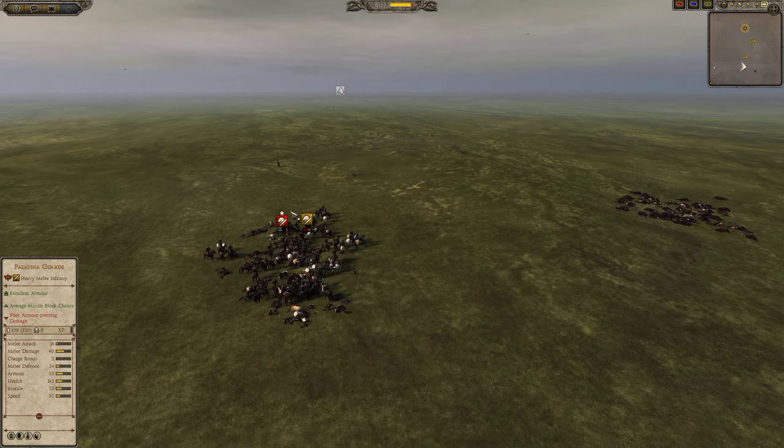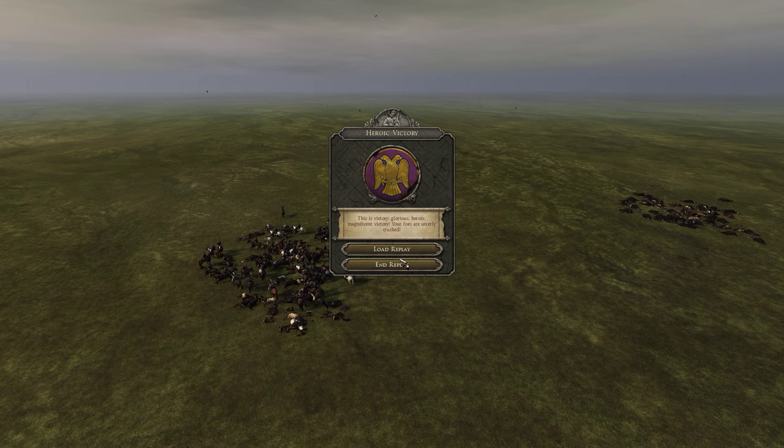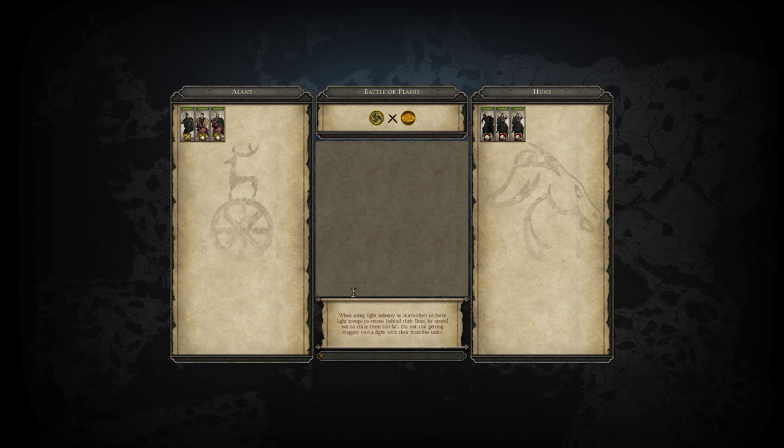In another video let's take a look at how you can prevent the Tugmata cavalry from taking care of business — and it involves using dogs.